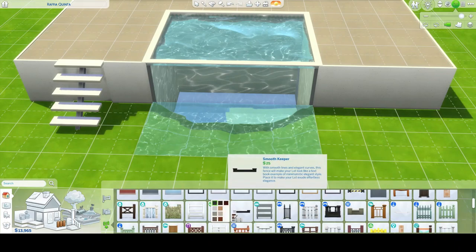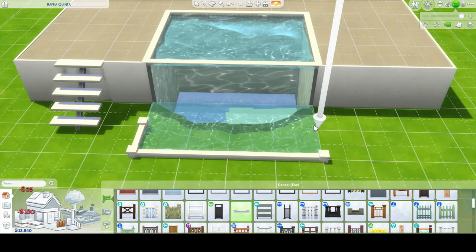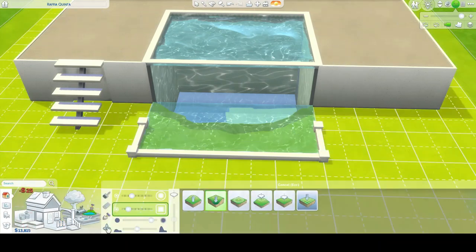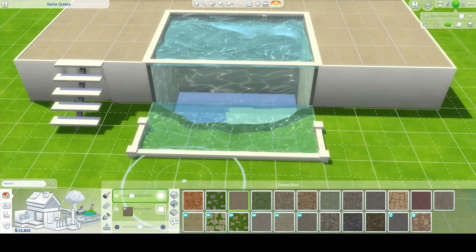After that you're gonna get the smooth keeper fence and then place it on the tiles just like this. It won't let you actually connect it to the foundation. Then you can put whatever stone, gravel, concrete, or any sort of tile underneath the water so it looks like it's not actually a pond but it's actually part of the water feature on the pool.